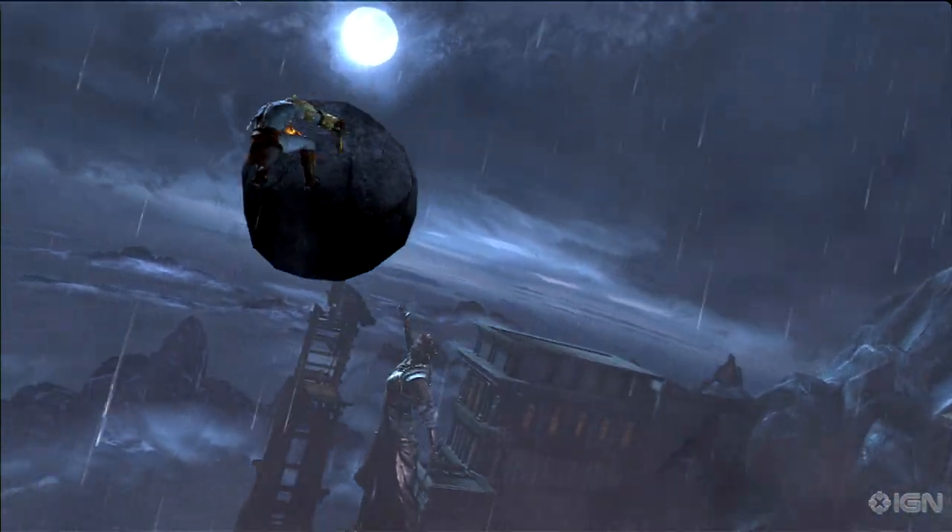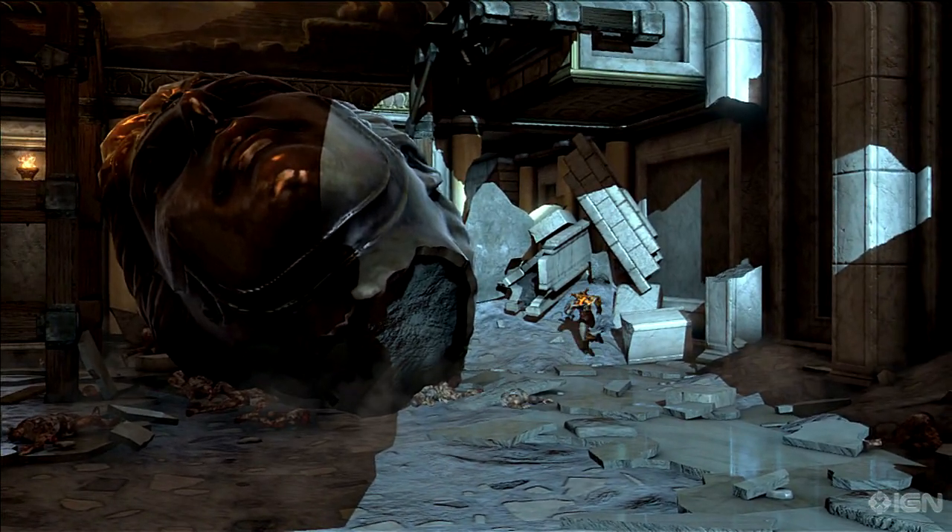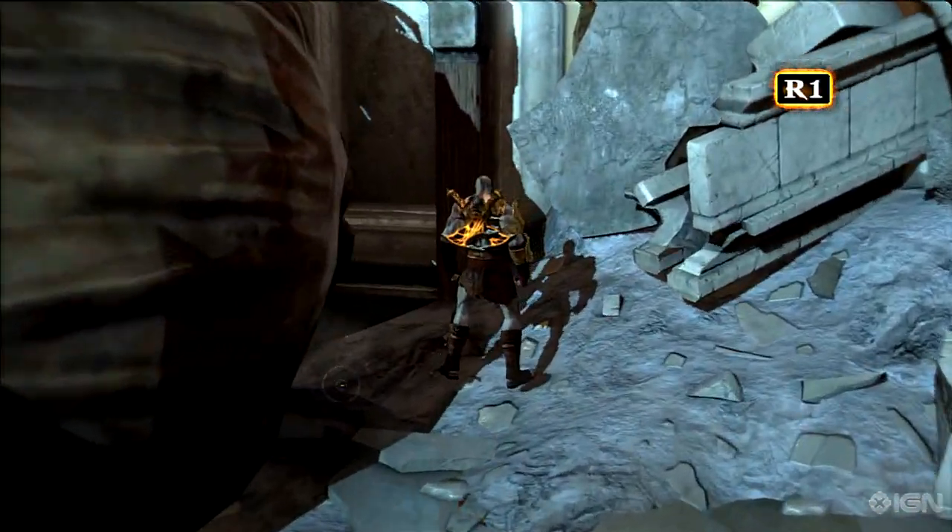Up next is Hermes' coin. After catapulting your manly self into this statue, search the right side of the head. The coin will give you ten times the number of red orbs you normally collect.